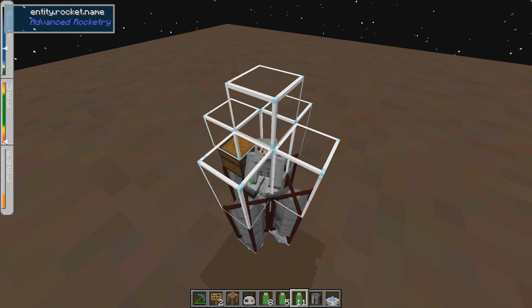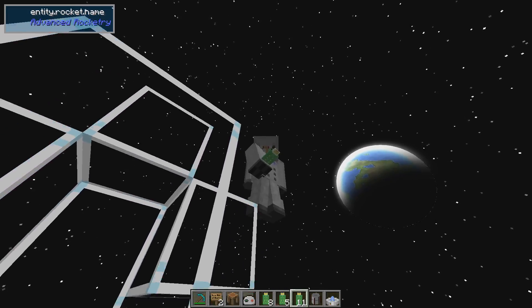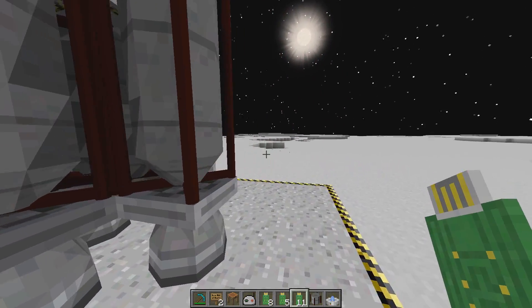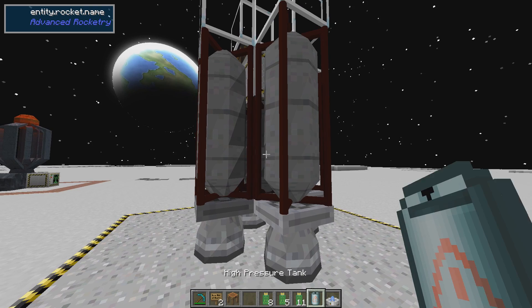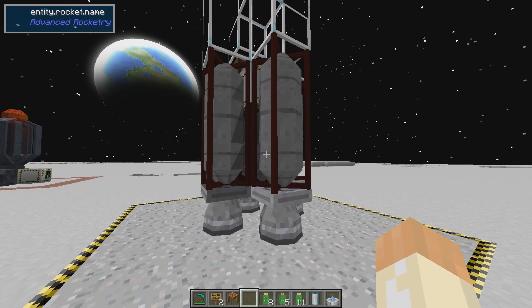Right now I'm in creative mode so I don't need the space suit, but you will need it. Now we are here on the moon. Jumping is different, but running is not. It's quite flat so you can explore. Now if you shift-right-click the rocket you can see the fuel has gone down, so I don't think I have enough to get home. Luckily — in normal survival it will be emptied and you'll need to refuel. I'll just cheat fuel back in here so now it's full again.